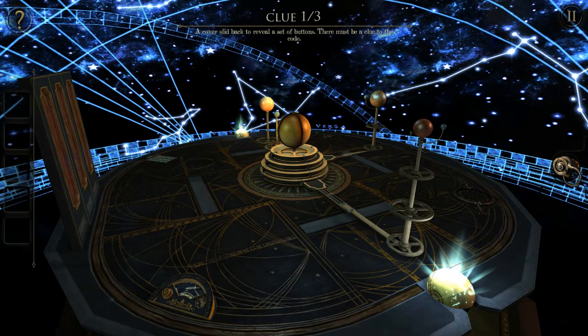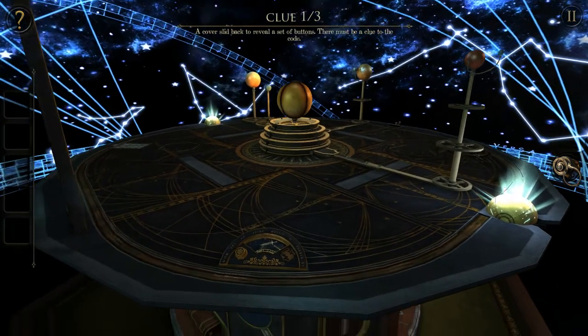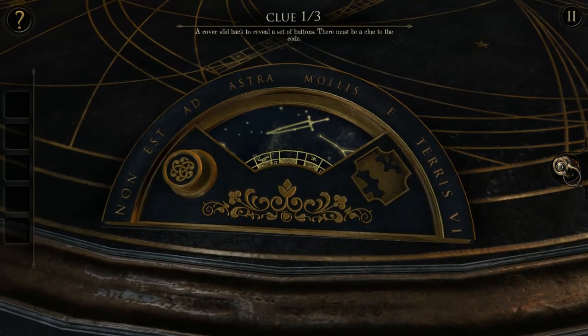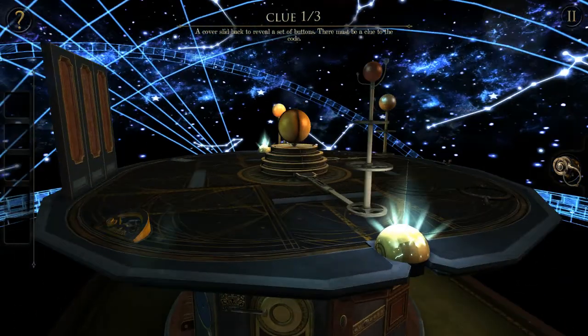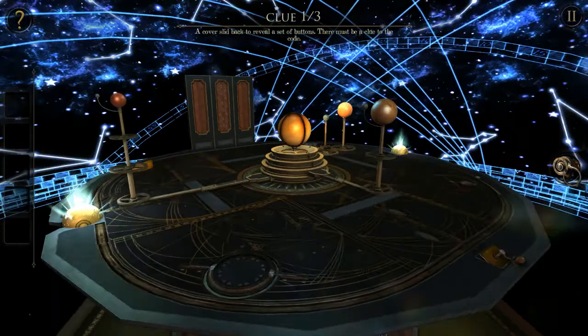Versa — to reveal a set of buttons. There must be a clue to the code. Is this the sword? Is this the sword constellation? Did I get a new clue? No, I did not. No it's not the sword constellation, because that would be a little bit difficult. Well, that didn't do anything. Well that was — I don't know. Where is the clue to the combination? I can't find it.